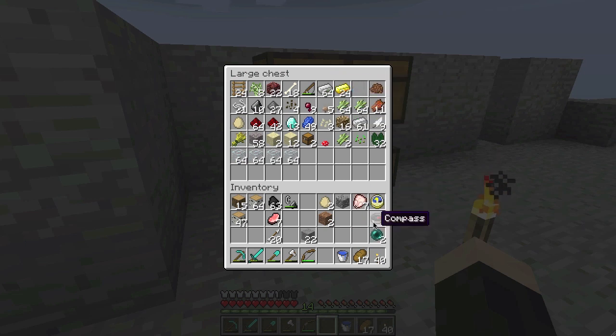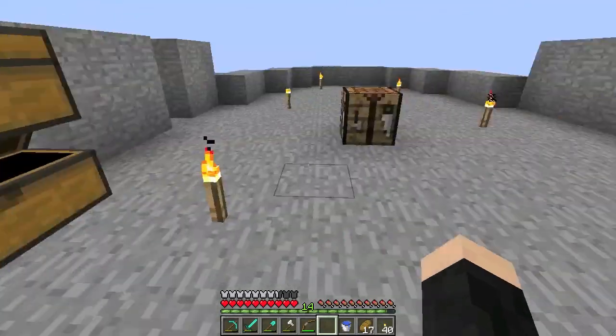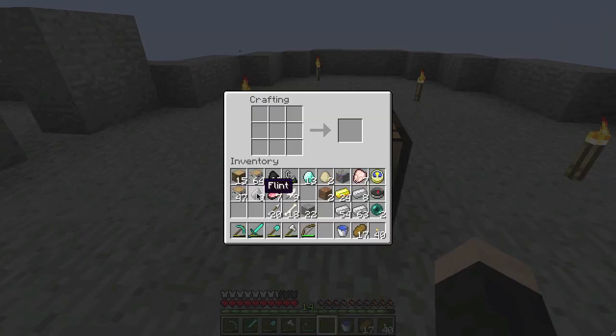I'm going to take my enderpearls with me. I'm going to make these ingots into blocks so they'll take up less inventory space. Bones, flint and feathers - I can make some arrows real fast. What else is there? I plan on returning and finishing this up, but for now I want to see what's out there. What's out there is a whole new world - double the building height and all that fun stuff.